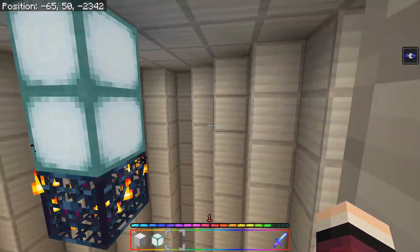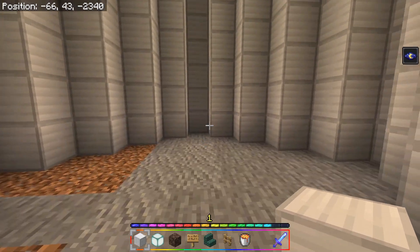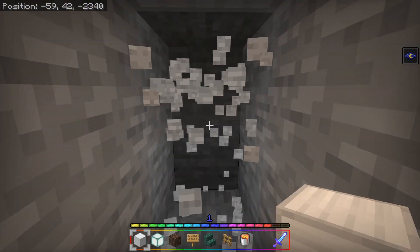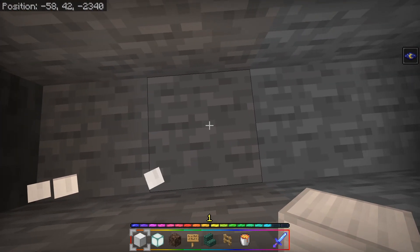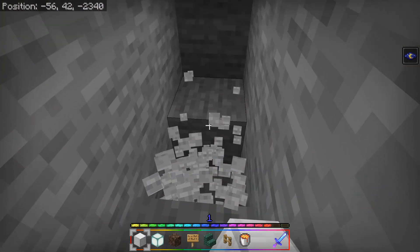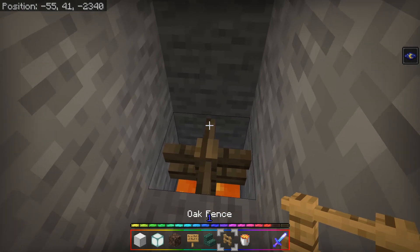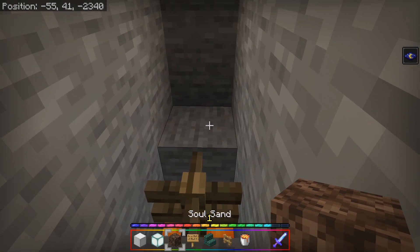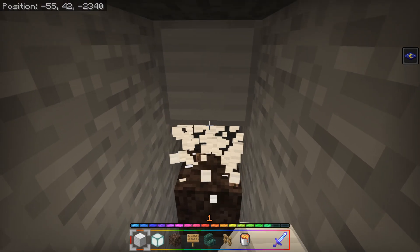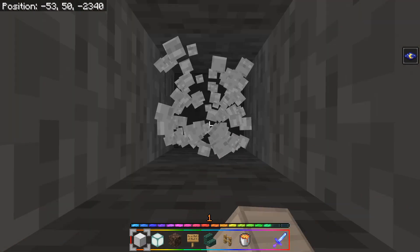Now you've dug down seven blocks from the spawner. You also want two blocks of free space on top of the spawner in case mobs spawn above. Next, decide which side you want the drop chute to go — it doesn't matter which. Remove a block, go down by one, then go forward four blocks, remove that block, go forward two more, down by two, place a bucket of lava there, a sign, go up by one, and place soul sand. After placing soul sand, go up by 13 blocks.